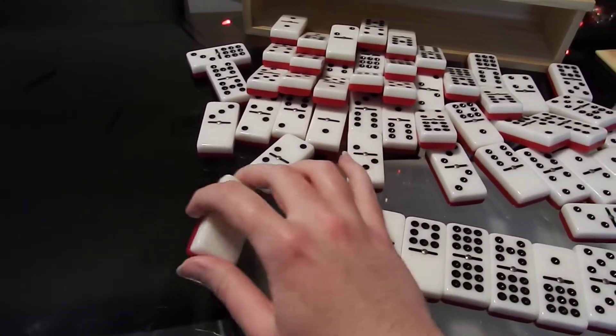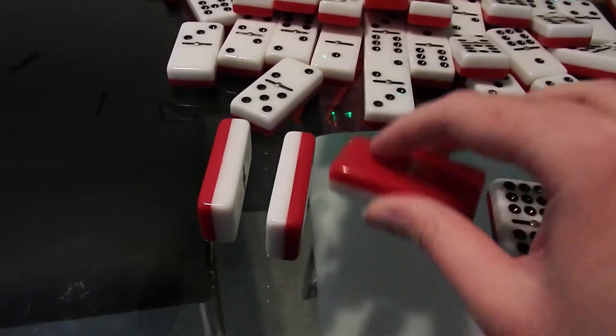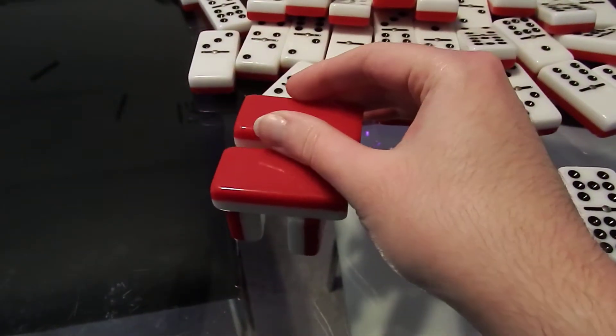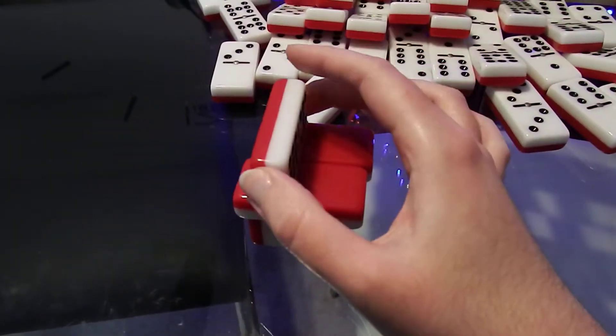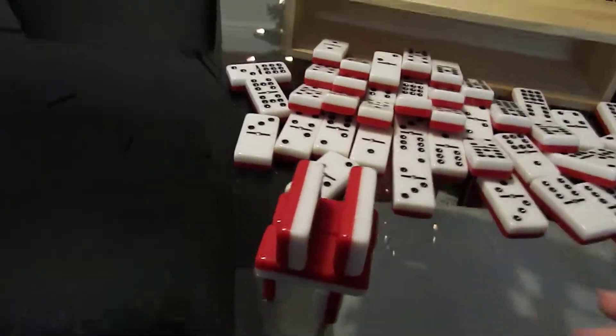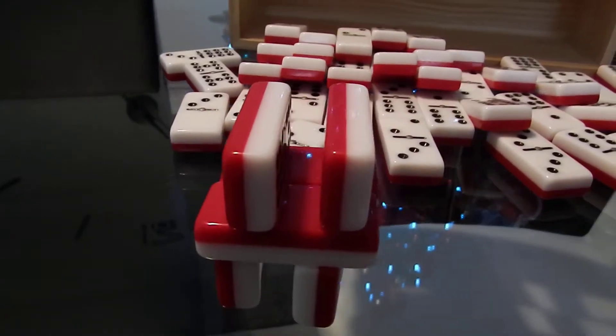Aside from just playing regular Domino, another fun thing you can do is just stack them together. Hopefully you make a wobbly stack, and the taller you make it, the more fun it is. That's another way that little kids play with Dominoes.